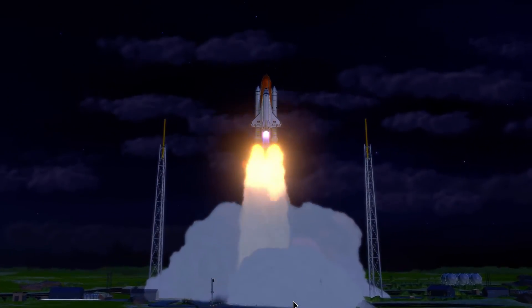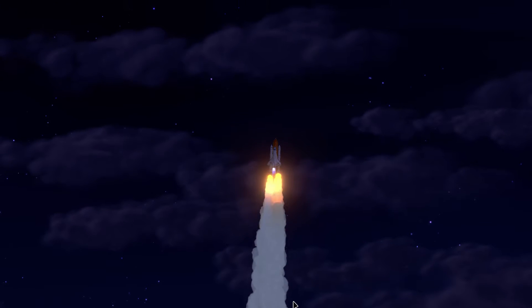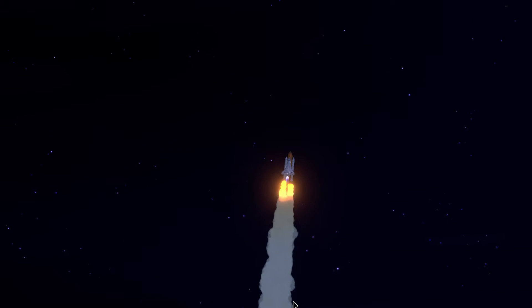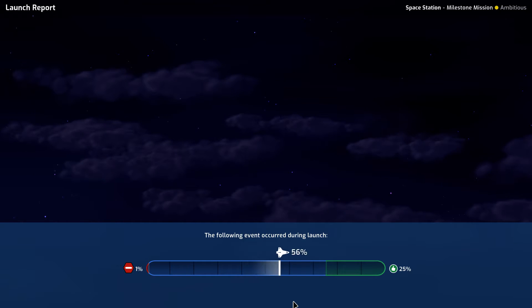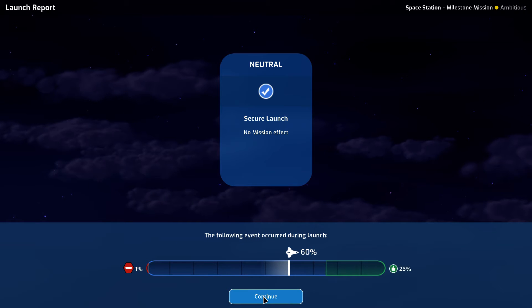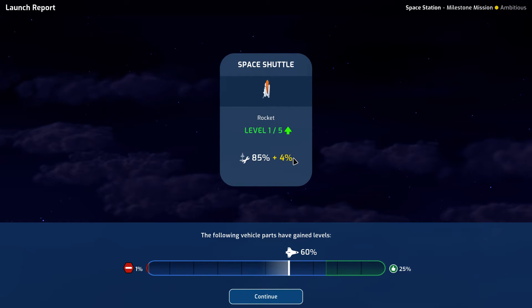We have liftoff — looks good! We're only 15% off from a positive event, but that's okay, we're in the neutral zone. Our space shuttle rocket goes up one level, increasing its launch reliability by 4%.